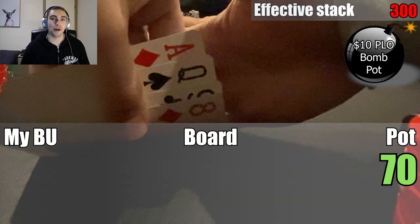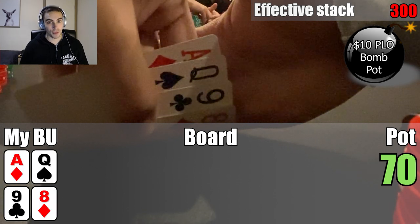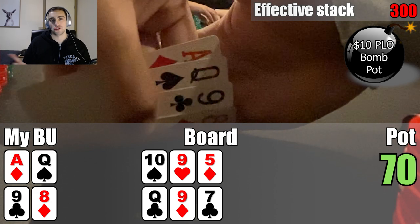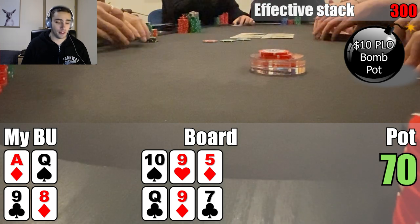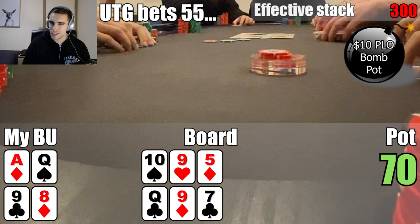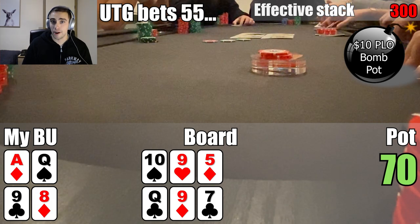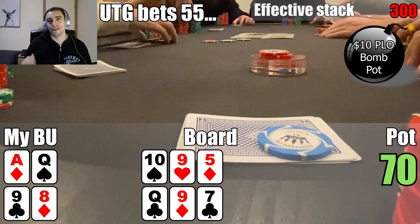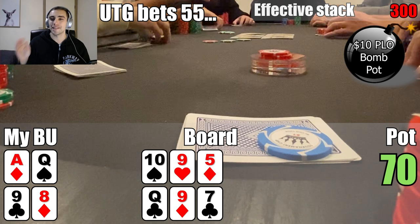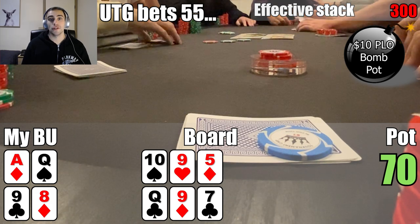Right when I thought I was out, they pulled me back in — yet another PLO double board bomb pot. This time I'm on the button with Ace-Queen-8-9 with a single suit to the Ace. We only have one pair and a backdoor nut flush draw on the first board, but on the second board we have top two pair. Under the gun Ryan goes ahead and bets 55, the action folds around to me, and I think we should just call. I've been overplaying these PLO double board bomb pots, so this might be a good spot to play my top two pair on the second board cautiously. I throw in the call.